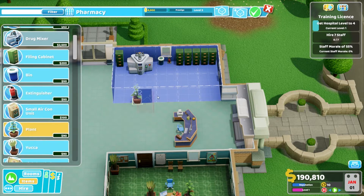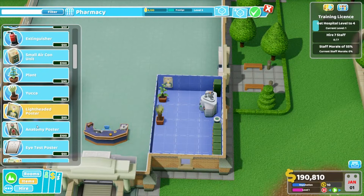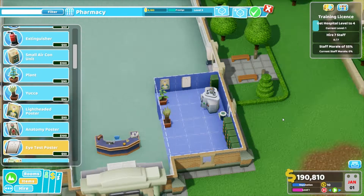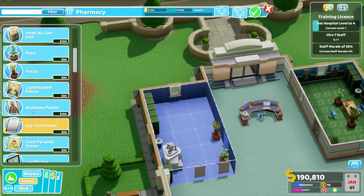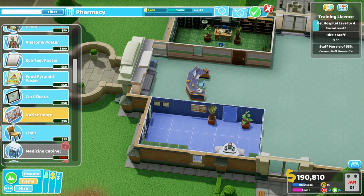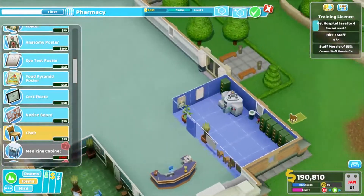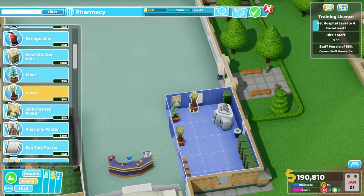We don't want a small aircon unit. When they come in the door, we'll have a plant and a yucca. Light headed poster — that one. Anatomy poster. Food pyramid. And our certificates, notice board. A couple of chairs. So close to getting that next level. Can we put in another yucca, like in between? Perfect. Level four — done.